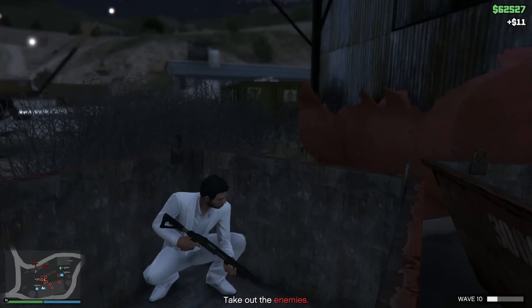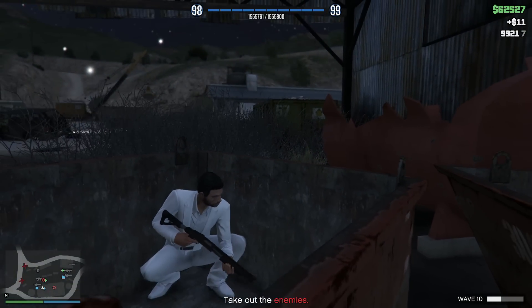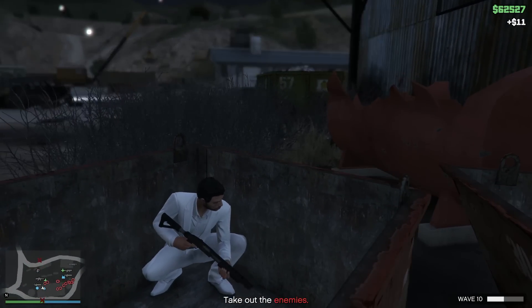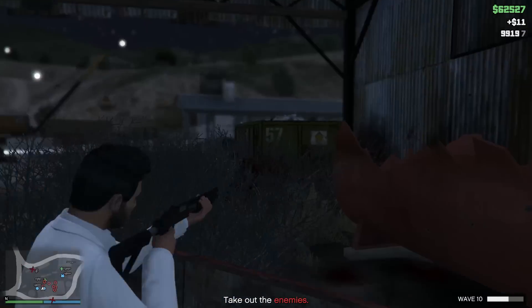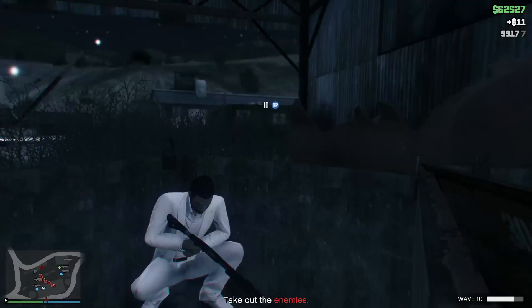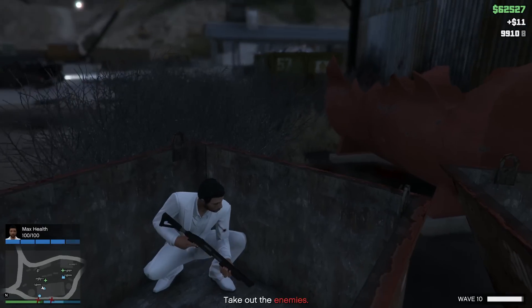I'm going to skip waves 8 and 9 because it's exactly the same thing — all I did was sit back and shoot. After everyone on the ground is gone, go for the helicopters. In wave 10 it's effectively the same thing, there's just going to be a lot more people coming at you. And that's all you do. In the description there'll be a quick summary of this video.